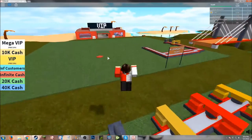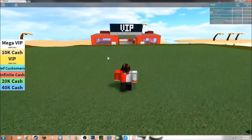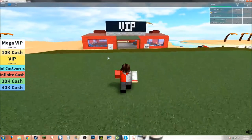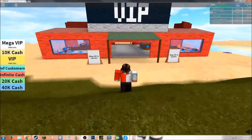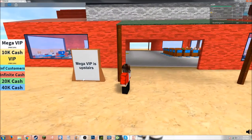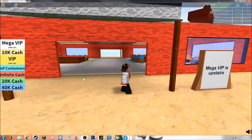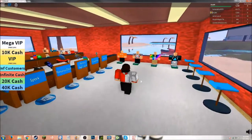VIP — what does VIP have? I wonder. Mega VIP — free 25k, 10k cash. VIP — infinite customers, infinite cash, 200k... er, 20k, sorry. And 40k. Mega VIP is upstairs. No, I do not want to purchase it. I just want to look.